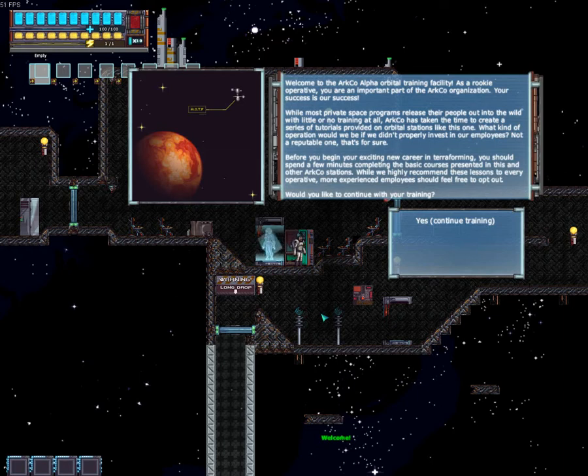Welcome to the ARC Company Alpha Orbital Training Facility. As a rookie operative, you are an important part of the ARC Co. organisation — your success is our success. While most private space programmes release their people out into the wild with little or no training at all, ARC Co. has taken the time to create a series of tutorials provided on orbital stations like this one. What kind of operation would we be if we didn't properly invest in our employees? Not a reputable one, that's for sure.